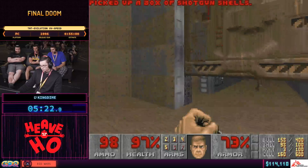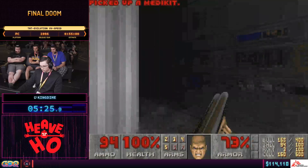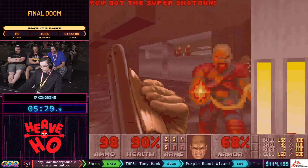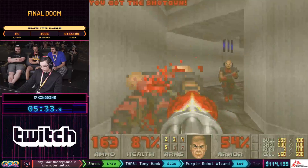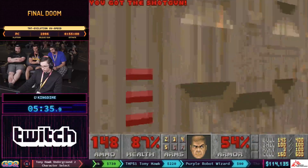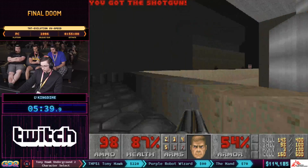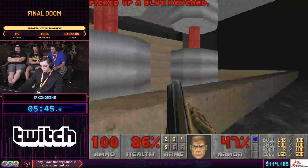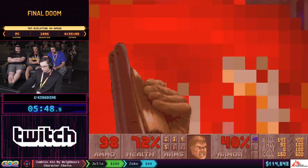One thing you'll notice, compared to the Plutonia run, is there are a lot fewer high-health enemies in this map set. You're not going to see a lot of Hell Knights, Barons, Mancubi, or Arachnotrons. That has its own challenges compared to that enemy set — we're going to have a lot more hitscanners, things that we can't really dodge.